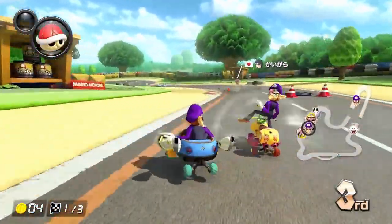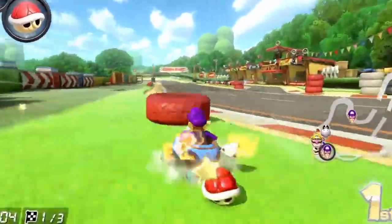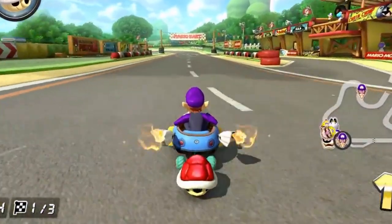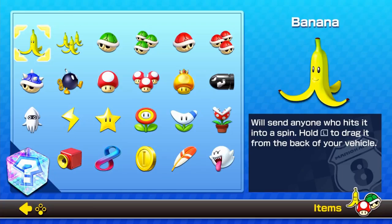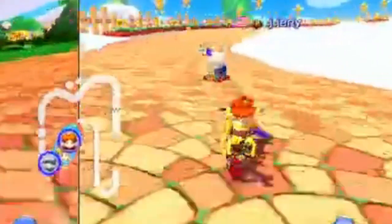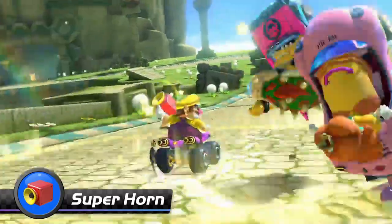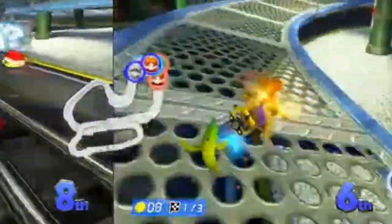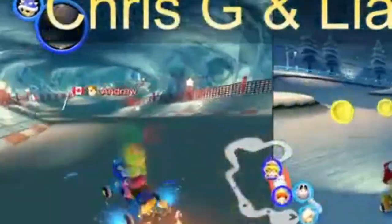Some items can be carried behind you by holding L, which can help defend against other players' items approaching from the rear. Normally, Mario Kart 8 Deluxe has 22 items. Some, like Koopa Shells, can hit other players and slow them down. Some, like the Super Horn, can hit other players and their items. Some, like Mushrooms, can give you a speed boost. Some, like Coins, give you a lasting increase to your top speed. Others, like the Spiny Shell or Blue Shell, can mercilessly hunt down the player in first place.